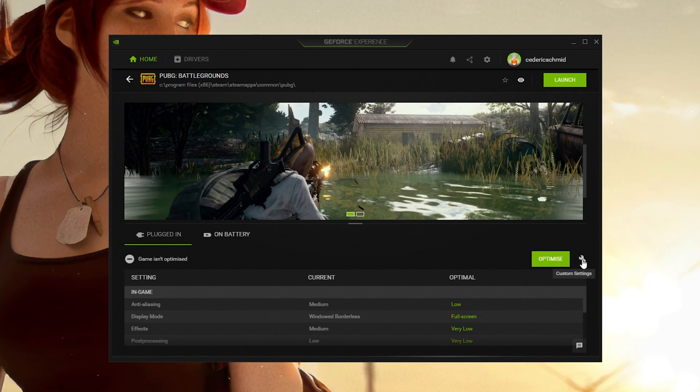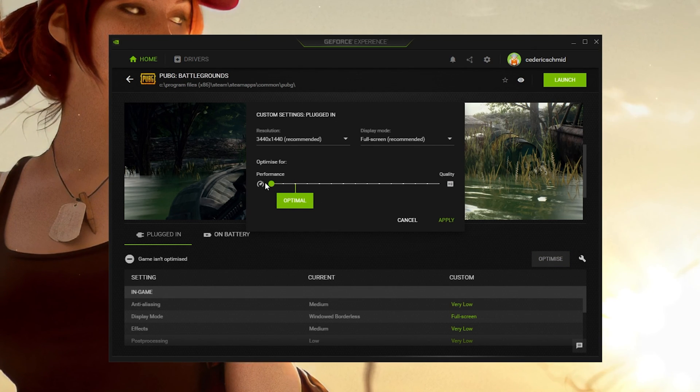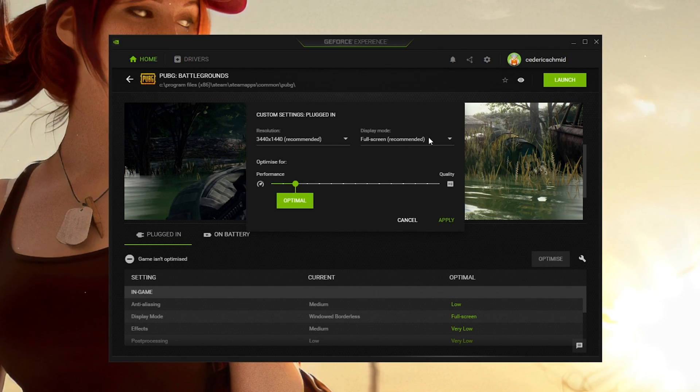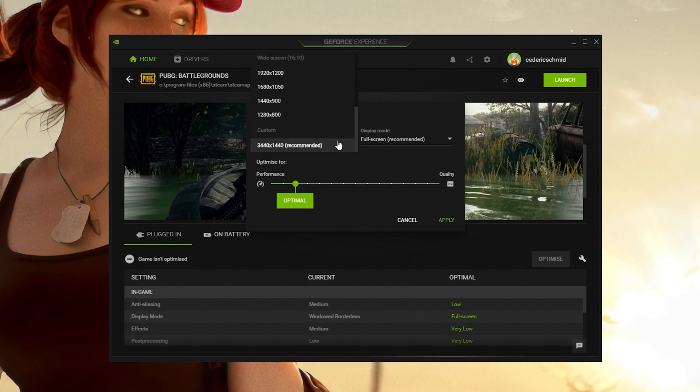When clicking on this wrench icon, you can make use of this slider system to further increase your performance setting to Performance. You also have the option to change your in-game resolution and display mode from here.